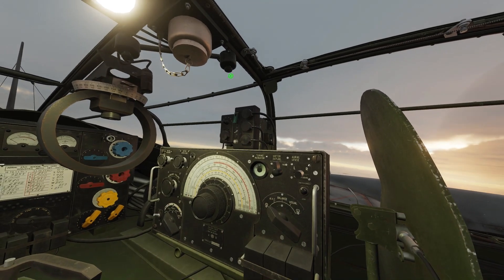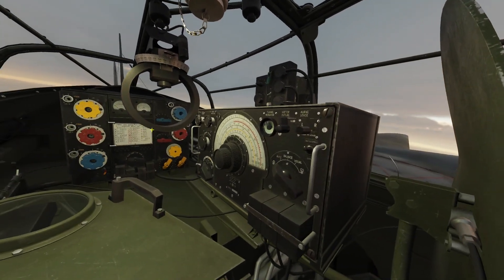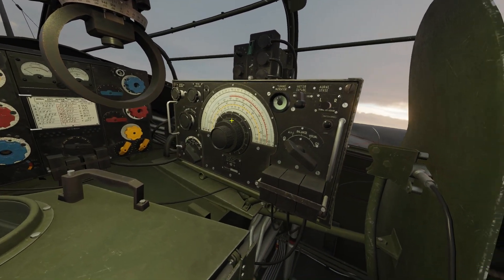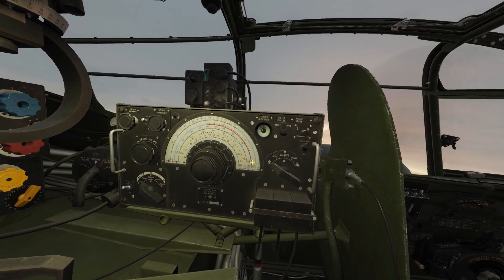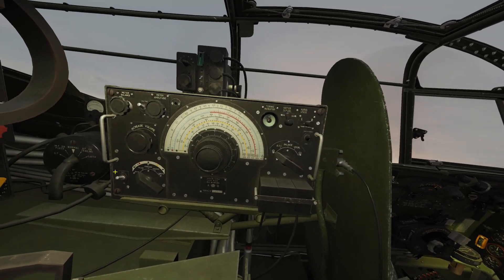But first, let's turn on the light here. So, what we have here — this is the T-1154 transmitter, and this is the R-1155 receiver. You use the transmitter to transmit messages, and the receiver to receive transmissions.